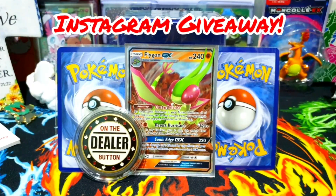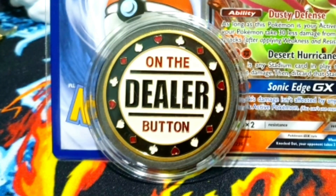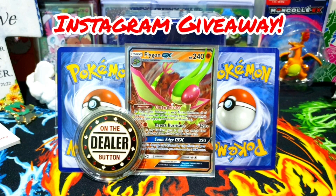On our Instagram, we will be giving away an On The Dealer Button card guard, a Flygon GX with one random holo and one reverse holo. We will leave a link to our IG giveaway post in the description below. Please refer to our IG post for more details. Thank you.